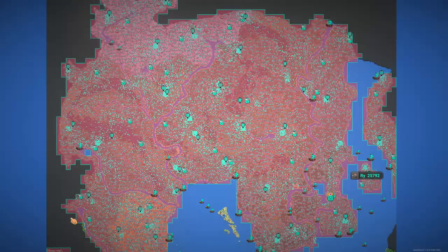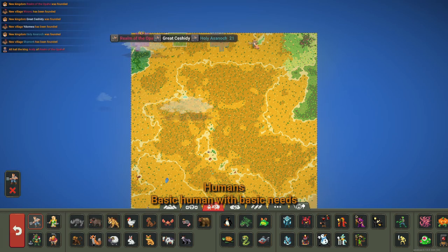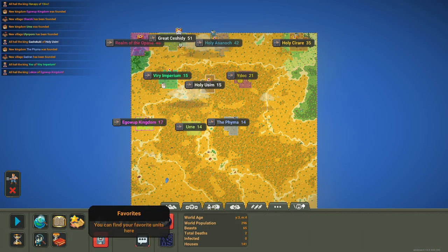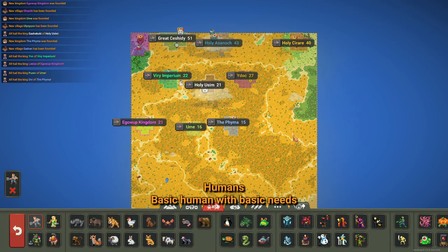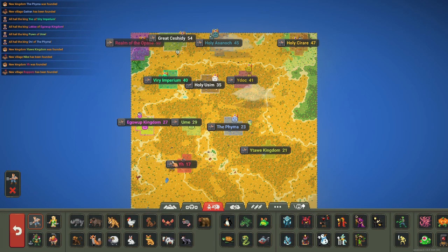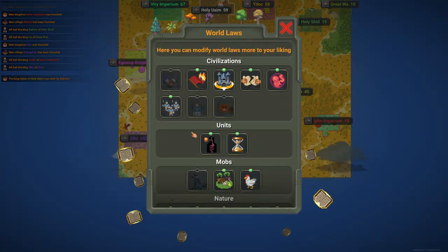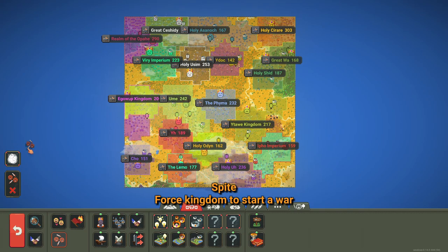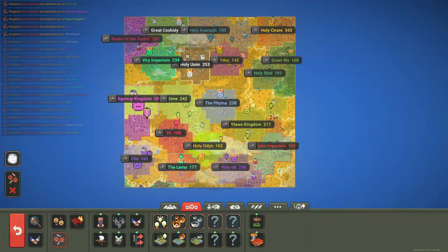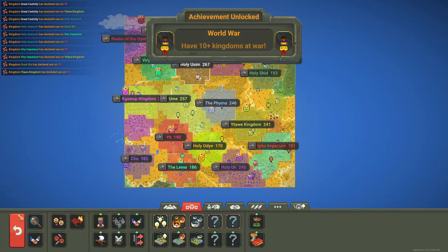We have a bigger map now so we're just going to keep spawning people - a lot of people. Diplomacy is turned off so let's keep making people. We want a big world war. We're going to disable hunger and old age. Let's declare war on everyone - World War, 10 plus kingdoms at war. That's good.